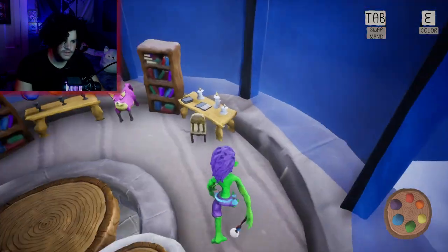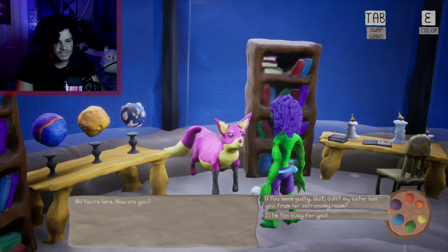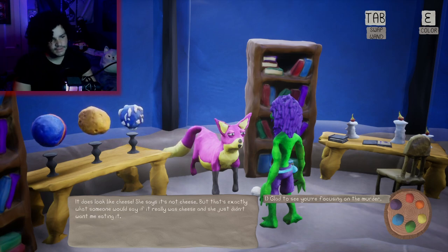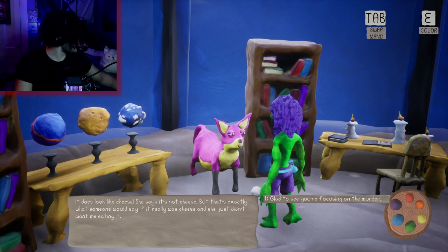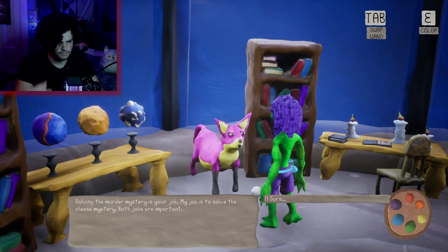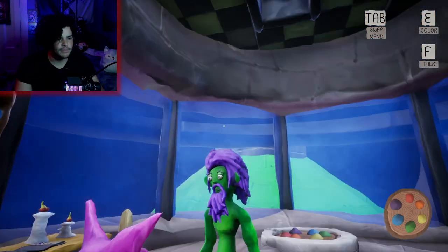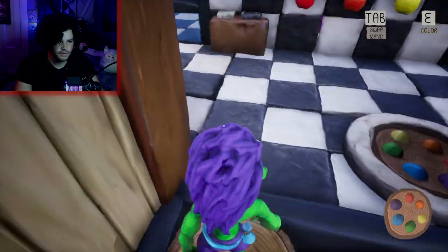Up to the top, to the top, make a drop. You're here. How are you? I'm too busy for you. You seem guilty. Didn't my sister ban you from her astronomy room? She did — she got mad because I tried to eat the yellow planet. Why? It looks like cheese. It does look like cheese. She said it's not cheese. That's exactly what someone would say if it really was cheese and she just didn't want me eating it. Glad to see you're focusing on the murder. Solving the murder mystery is your job. My job is to solve the cheese mystery. Both jobs are important. I gotta go up there.